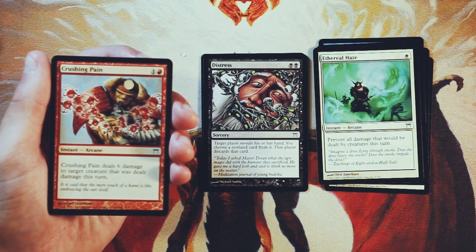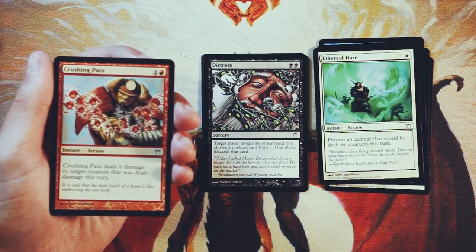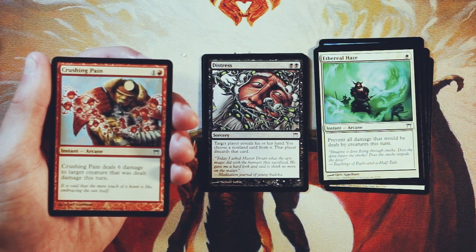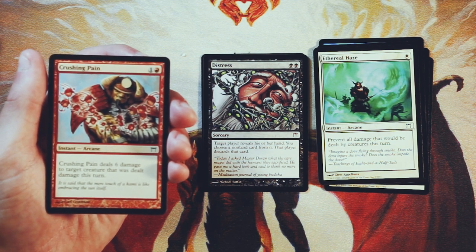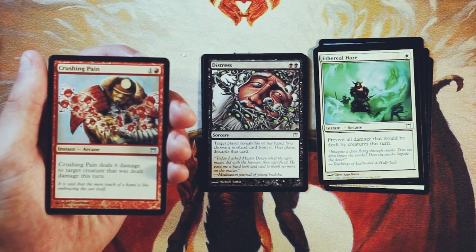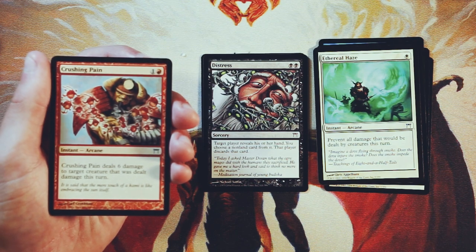Crushing Pain is one and a red instant arcane spell. Deal six damage to target creature that was dealt damage this turn. The key here is that it has to have already been dealt damage. I like it, but it's kind of very conditional — it's not my favorite. I'd rather have something that just deals maybe three damage but doesn't have the condition of requiring damage already this turn. It is removal and you should definitely value it as such, but it's a little bit more conditional than straight-up removal. It is efficient and it is an arcane spell, which means it has synergy with the splice mechanic, but in general not as exciting as it could be.